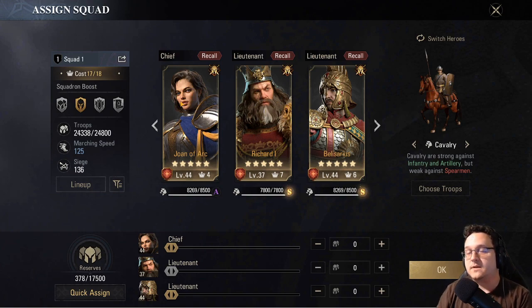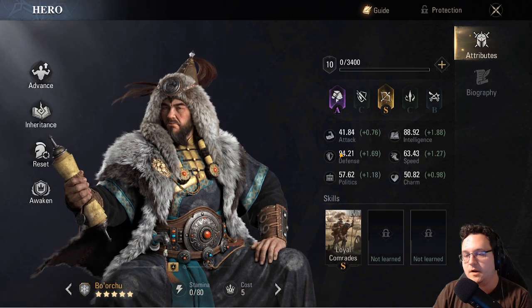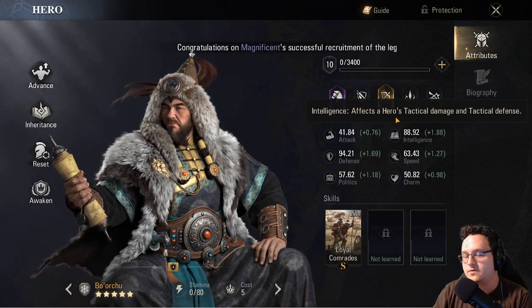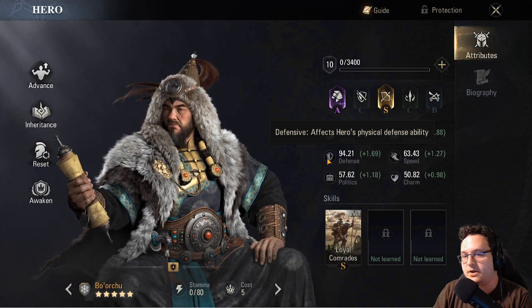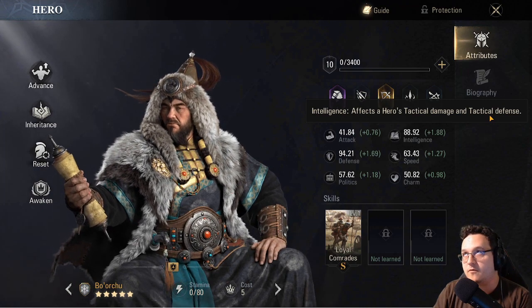So it is important that you pick the correct chief for your armies. What I look for when picking a chief is two things: number one, I want them to have a reasonably high defense with pretty good defense growth. And I want them to have pretty high intelligence with intelligence growth. Intelligence acts as defense towards tactical damage — which is kind of like magic damage in other games — while physical damage is reduced by your defense stat and increased by your attack stat.